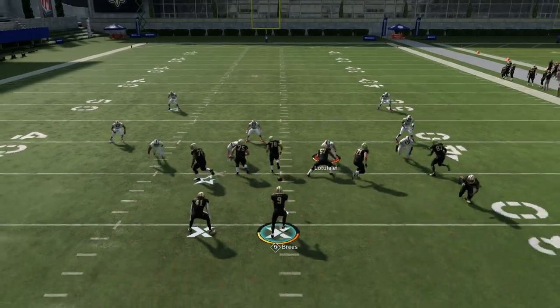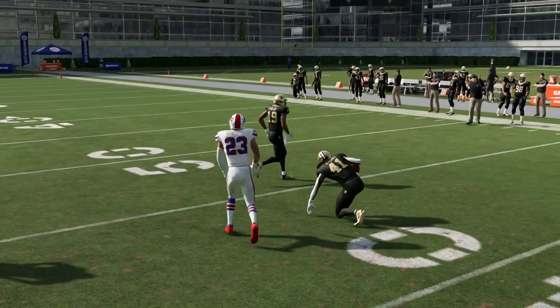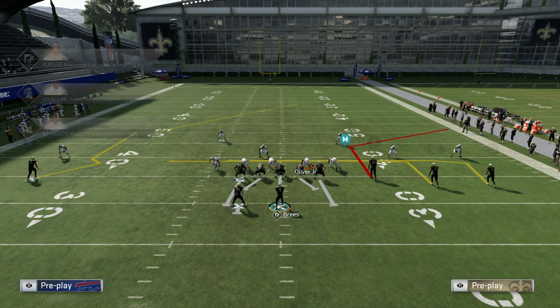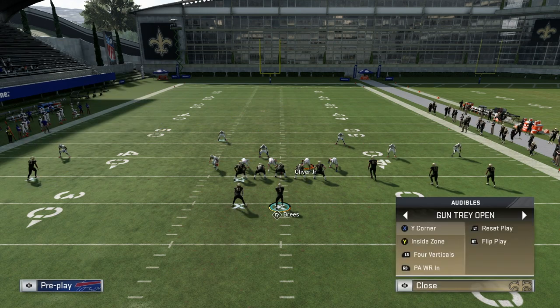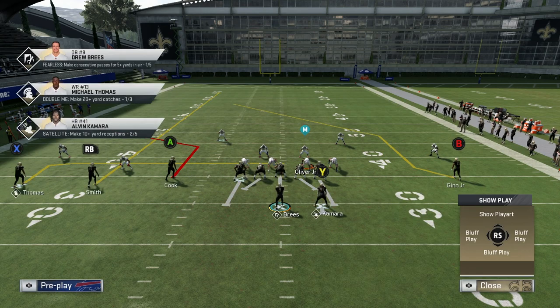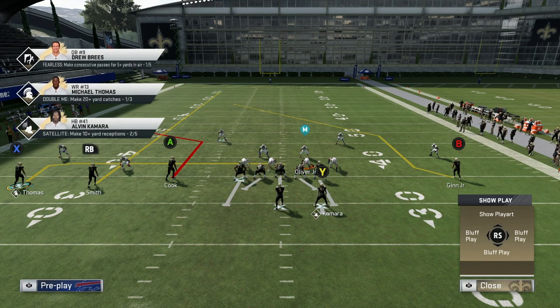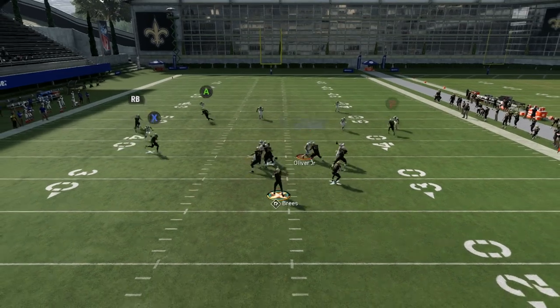The inside zone is actually decent out of this — not the fastest but it still works. Now here's Y Corner. The setup: streak RB, smart route X, smart route B, block your running back, streak RB, put A on a smart route. I love this X route that Michael Thomas is on — it's like a super fast in route. We also have that S route over the middle that's pretty good, plus that corner, which is a streak read — motion him a couple steps and throw it really quickly on the break.